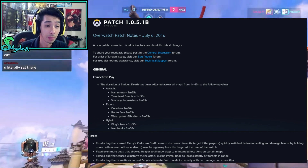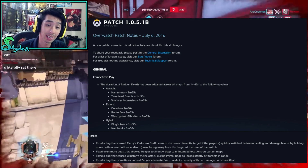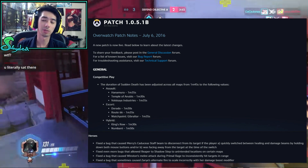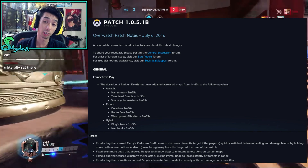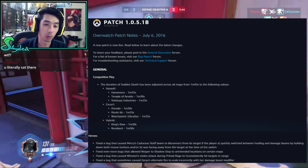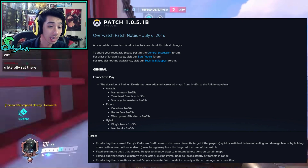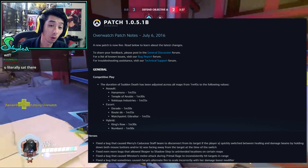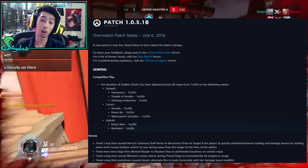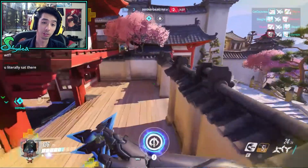Third, they fixed a bug causing Winston's melee attack during Primal Rage to inconsistently hit targets in range — sometimes hitting targets that were far away and missing ones that were close. That makes Winston more consistent. Lastly, they fixed a bug causing Zarya's alternate fire to scale incorrectly with her damage boost modifier, meaning Zarya is going to be even stronger than she already is.